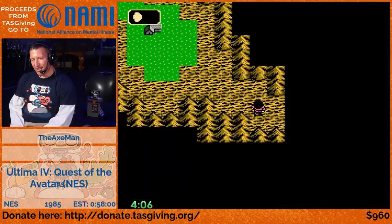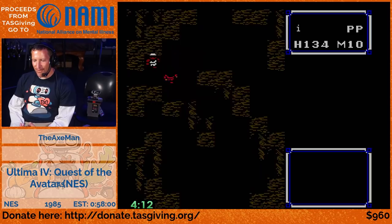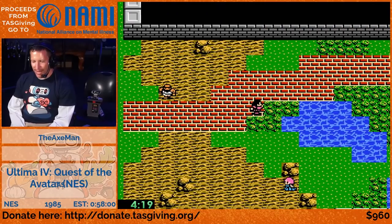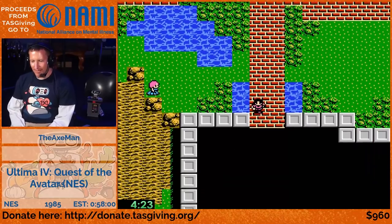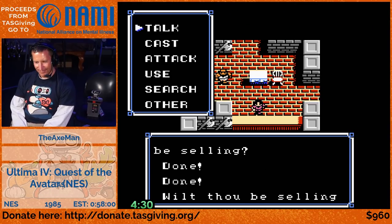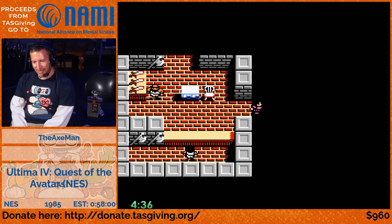We kept fighting those goblins because they only take one hit and give you six experience. We need enough experience to reach the next level. In the TAS where we're only getting one enemy per battle, we kind of need enemies with a little higher experience count to reach the level-up threshold. For this game, you only need to be level four to beat it, and you start at level three.